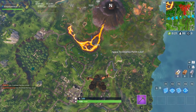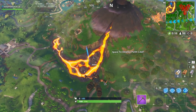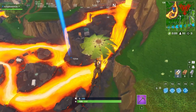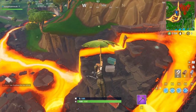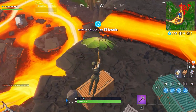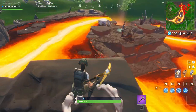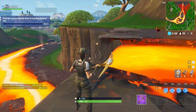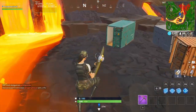Once you've completed the challenges you get the secret loading screen, which shows the volcano. The star is not on top of the volcano like everyone thinks — it's on a ledge further down near the lava. I'll show you exactly: it's not on the first or middle ledge, but on this one here. Search it, grab your secret battle star and you're done for the week.